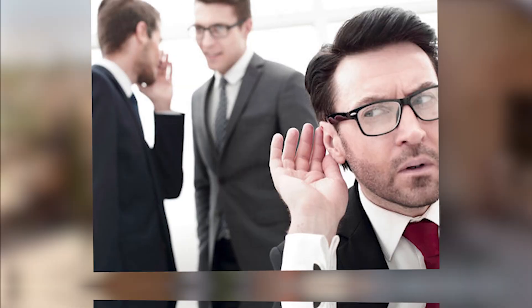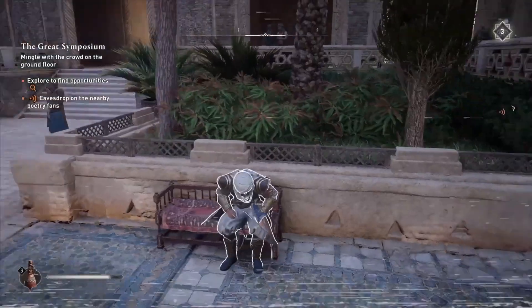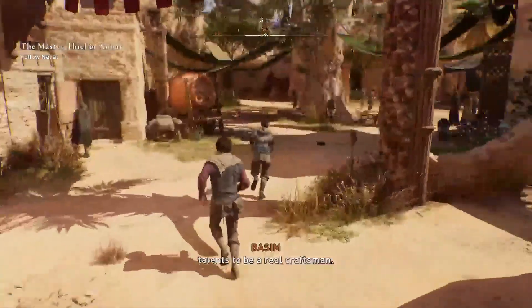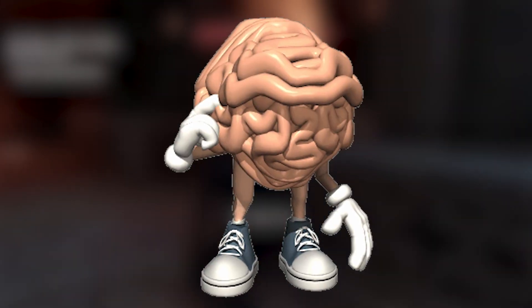In the third spot we uncover eavesdropping, a feature that's present but not explicitly explained. To eavesdrop, you can't merely stand near a conversation. You need to sit on a chair or bench nearby and then press the button to listen in. It's a subtle detail, but knowing it can save you from puzzling moments when you're standing there wondering why it's not working.